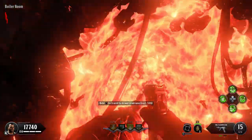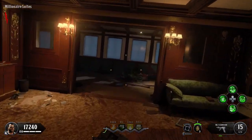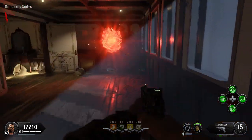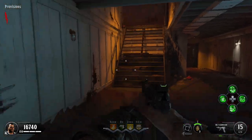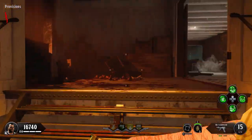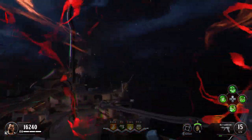The boiler room goes to the grand staircase, C deck specifically, which is a one way. Connected to C deck is the millionaire suites, which is a one way to provisions. And finally, the poop deck, which is a two way going to forecastle.